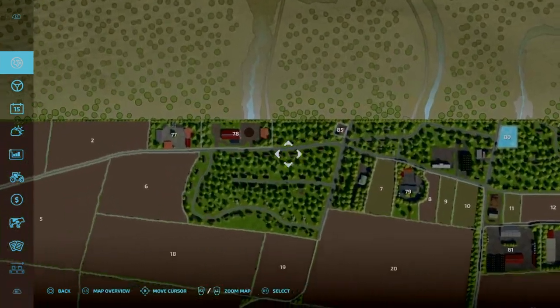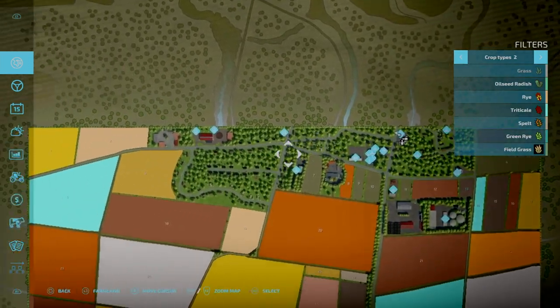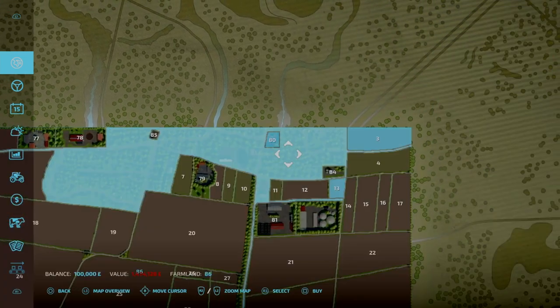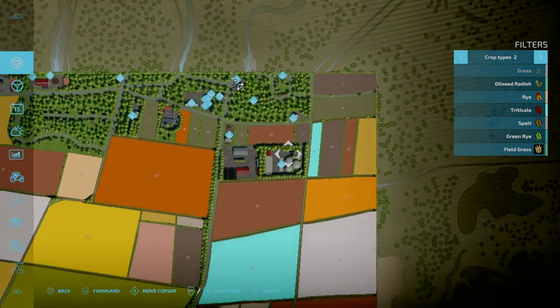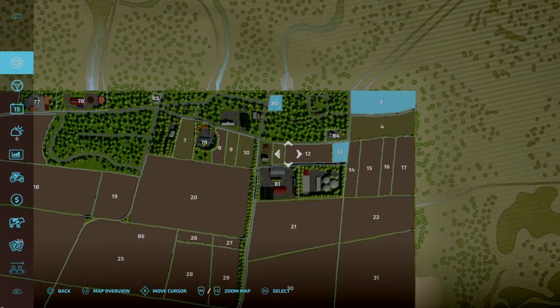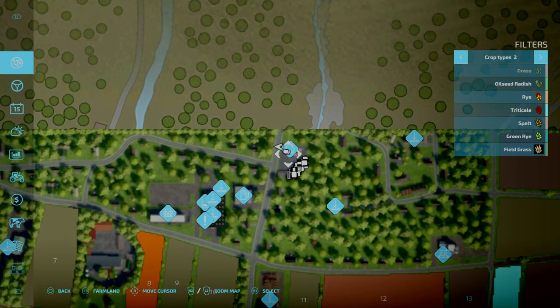Most of your farms are going to be all the way up here. You can buy this top region, which is all the forestry areas as well — that is for 1.4 million. On new farmer mode, you do start off with Plot 80, that's all your equipment and your farmhouse.